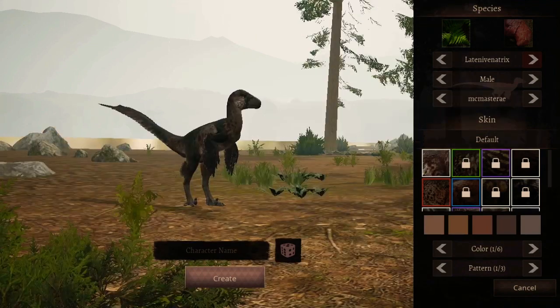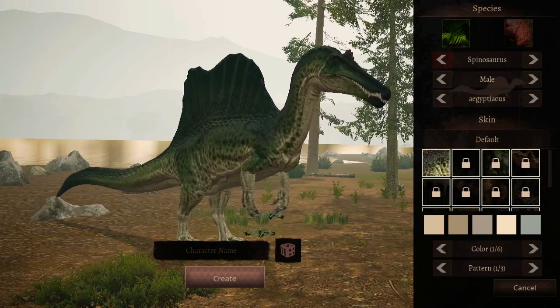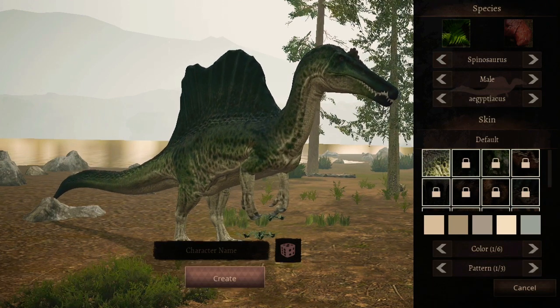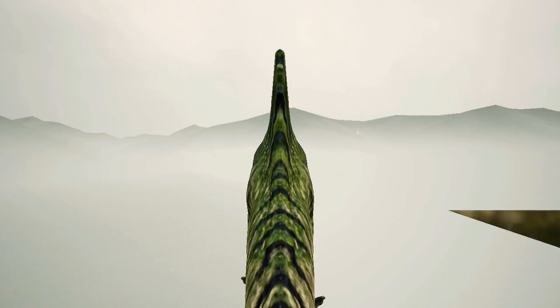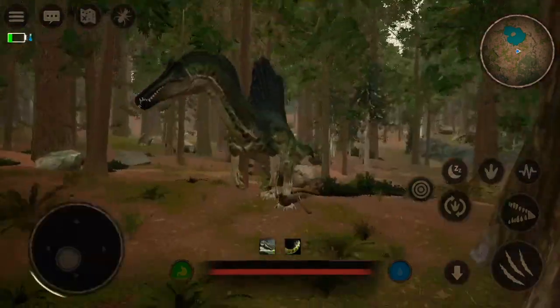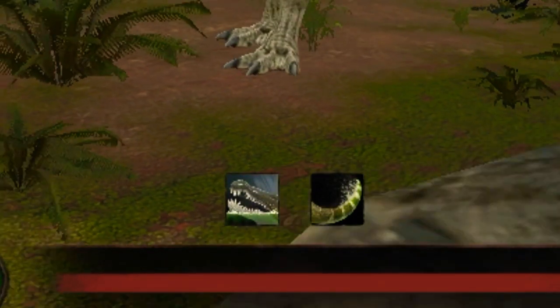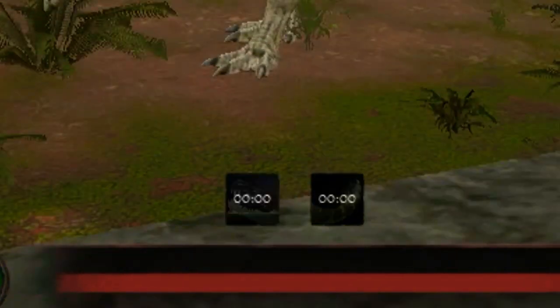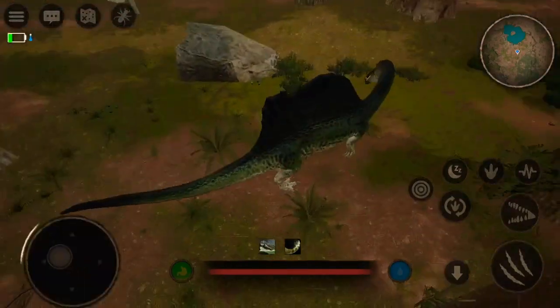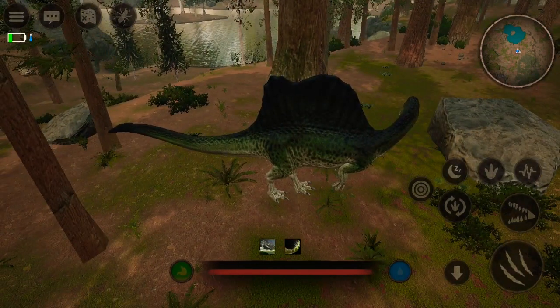Anyway, I also want to show the Spino — I hope they add this soon, I really want to play it. Here it is guys, the Spinosaurus — it has an extra attack. Wait, did they get rid of the claw attack? I did not know they got rid of the claw attack. I heard there was a tail swing but I didn't know they removed the claw attack for Spino.